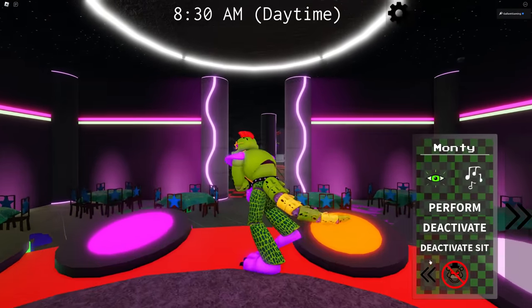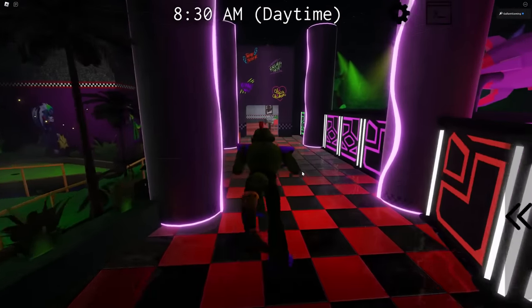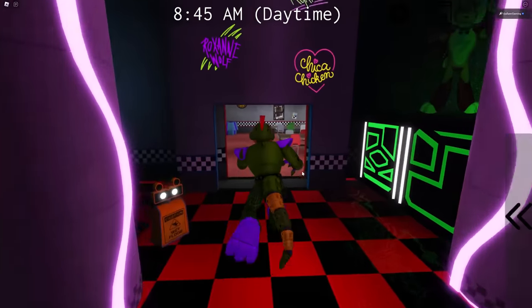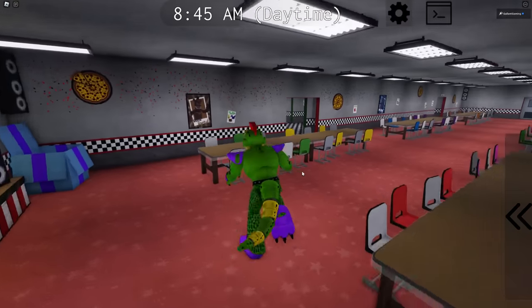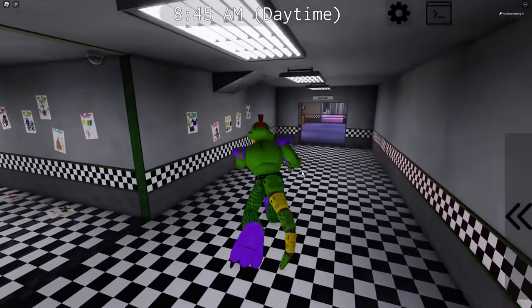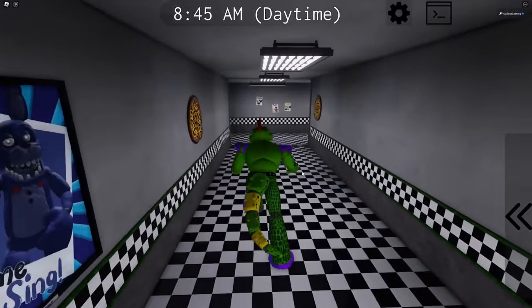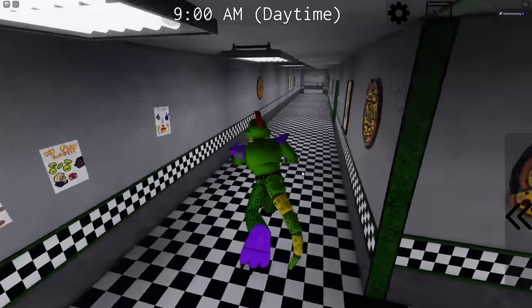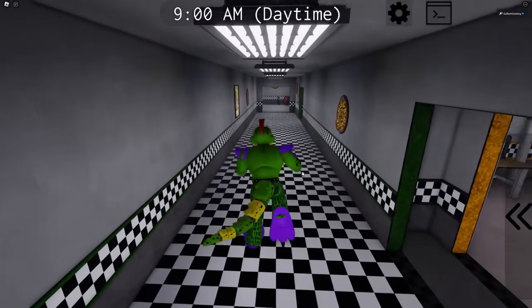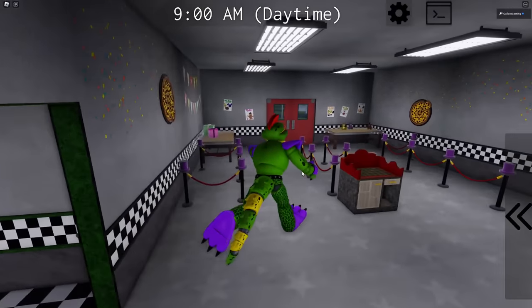So we're going to become Monty and sprint because we have a little bit to go. We're going to run straight outside of the pizzeria. From where you are, just go through the main stage area, turn right, go through here, go past the bathrooms. There are a million ways to get outside — you can go around the back too if you really want.